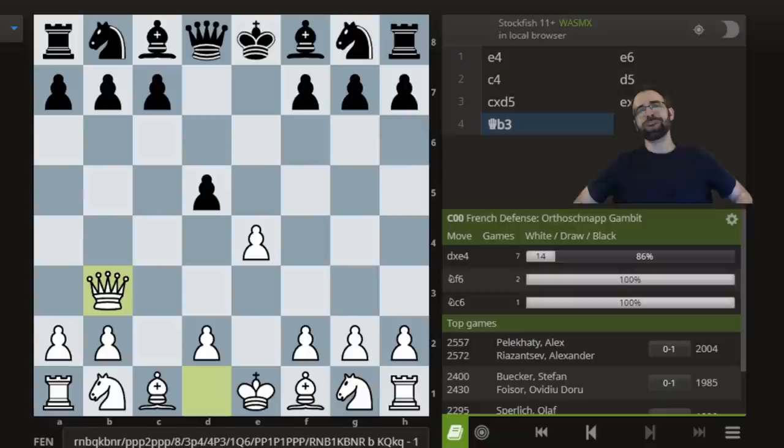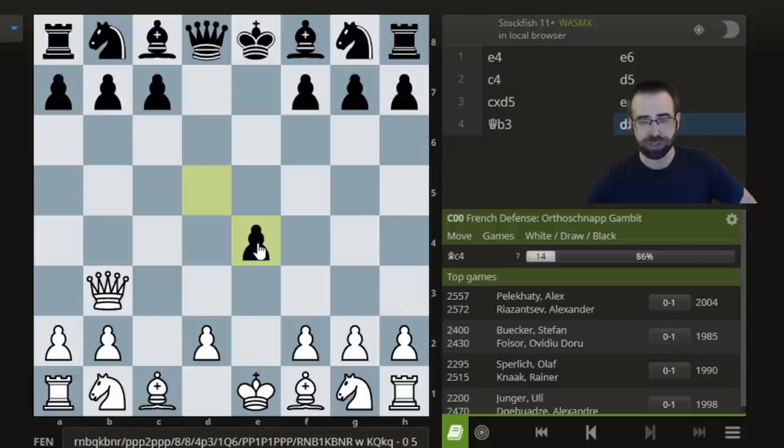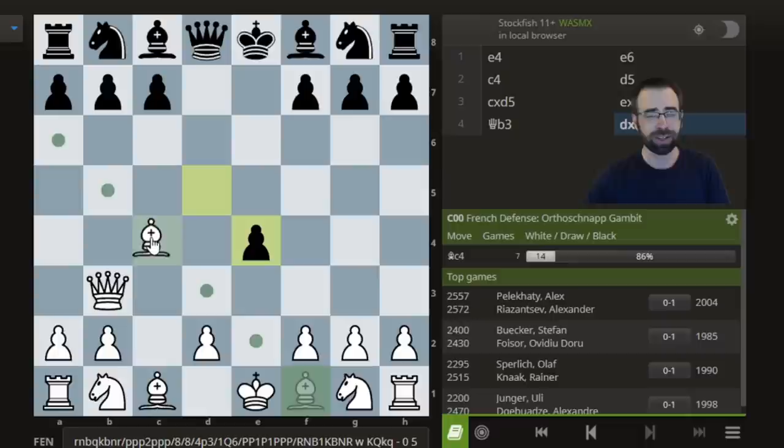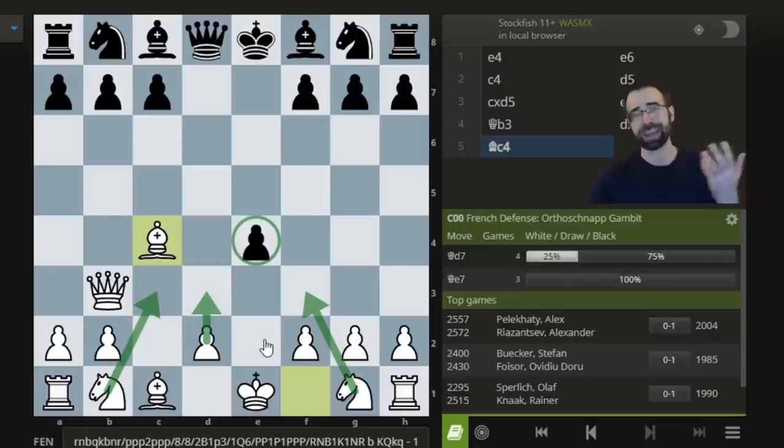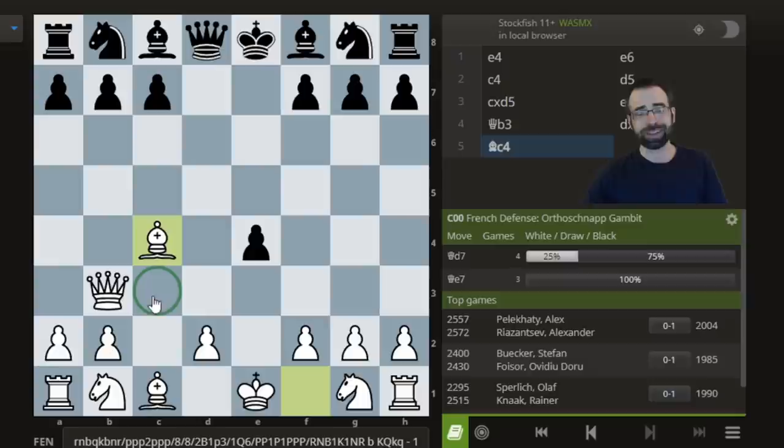The idea is after Black captures — they can decline, but capturing is the most principled and most challenging line — White now plays Bishop to C4, and we begin to get pressure on the F7 pawn. White's main idea here is to get the pieces out as fast as possible. The one obstacle is the E pawn, so what we're probably going to do is follow up with D3 to remove this pawn. Usually we get pressure on the E file — the Bishop often ends up on E3 — but very often with a Knight on C3, you want to get a Bishop on F4 to pressure the pawn, and a Knight on F3 can get pressure on F7. All sorts of very quick attacks are going to be possible for White.